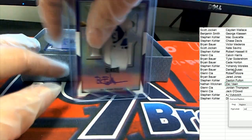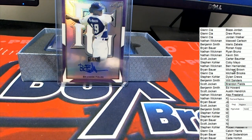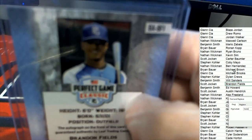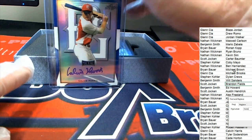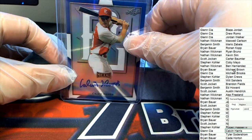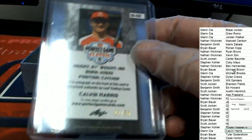Hit number two and we got a purple parallel here — a nice autograph of Brandon Fields. That's Scott J's hit. Scott J got a parallel, 23 of 25. Next up, a blue parallel of Calvin Harris — Calvin Harris blue — and that's for Glenn, congratulations Glenn, 23 of 30.